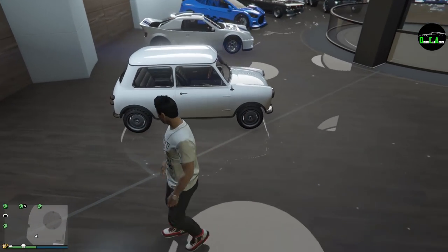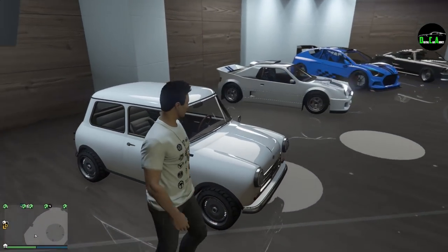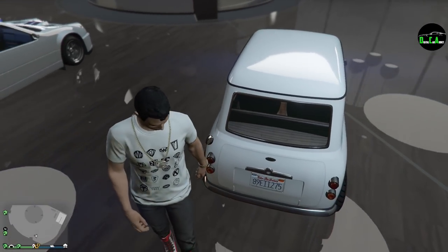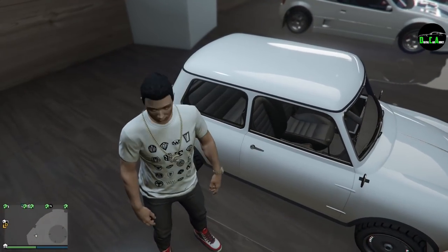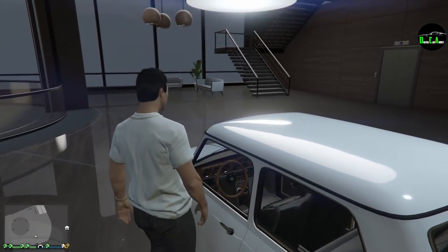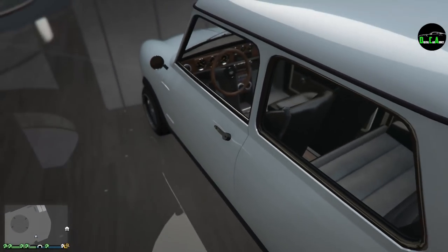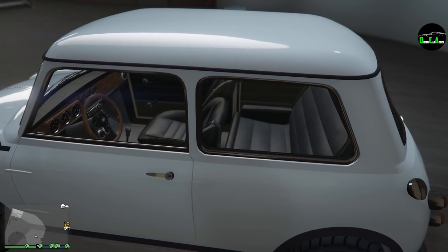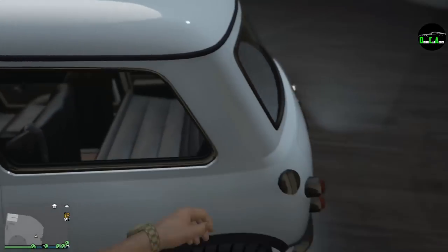It's a very, very small car in comparison. You can see the GB200 right there, which is already a small car, and next to the Issy Classic, it's crazy how small this is. I think Rockstar got the proportions right this time — really good. It's got a really nice interior as well. They did a good job. It's like a miniaturized version of the Rapid GT Classic interior. Little seats too, and the shifter — everything is really nice on this car.